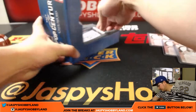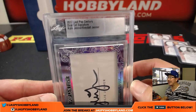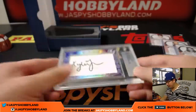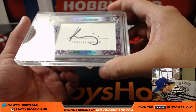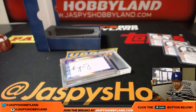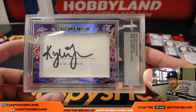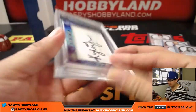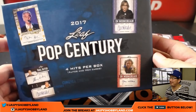Next up — whoa. 2017 Leaf Pop Century Dual Cut Signature, Kylie Jenner and Kendall Jenner. How does anyone keep up with those girls? I don't know if you have cut autos on this checklist — we actually do. There is a Kylie Jenner/Kendall Jenner spot, and I'm sure Scott Cooper is definitely excited to get this one. That's actually pretty cool — so random but fun stuff popping out of Pop Century.